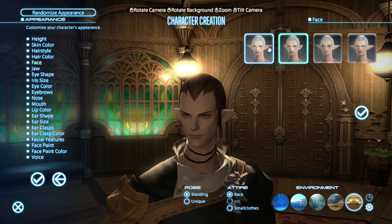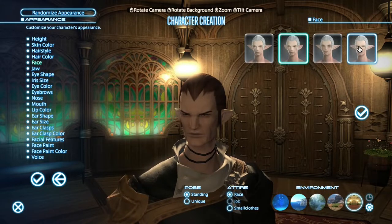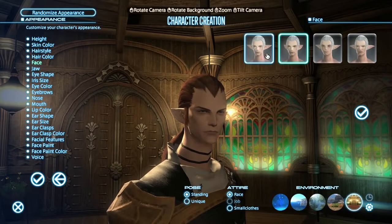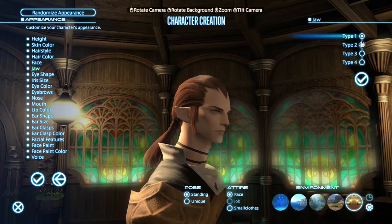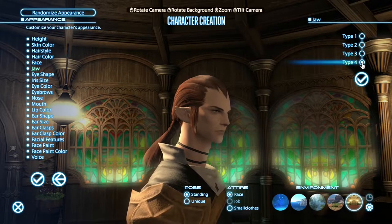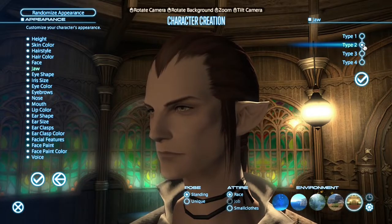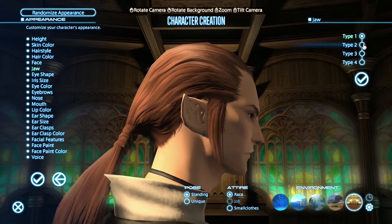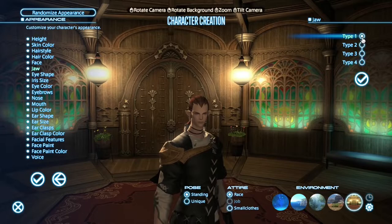Face. Let's have a look at what we've got. Not really seeing a huge difference... oh wait, yes, there's a little bit of difference between them. I don't want that ugly one. I think we'll go with the first option. Confirm that. Jaw — let's see what's going on with the jaw. I'm not seeing any real difference here. What is that actually changing? Is it the cheekbones? The bit towards the back of the mouth? I'm not seeing any real difference. We'll just leave it at number one.